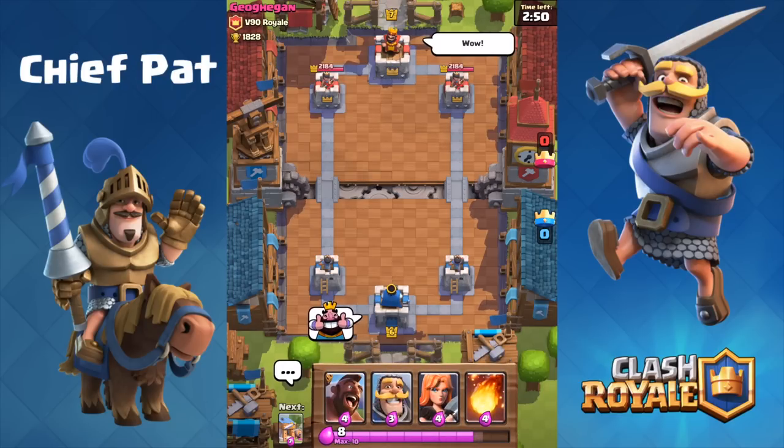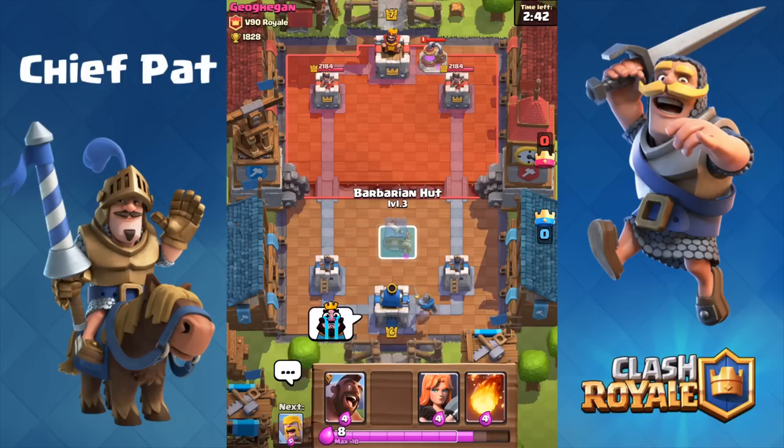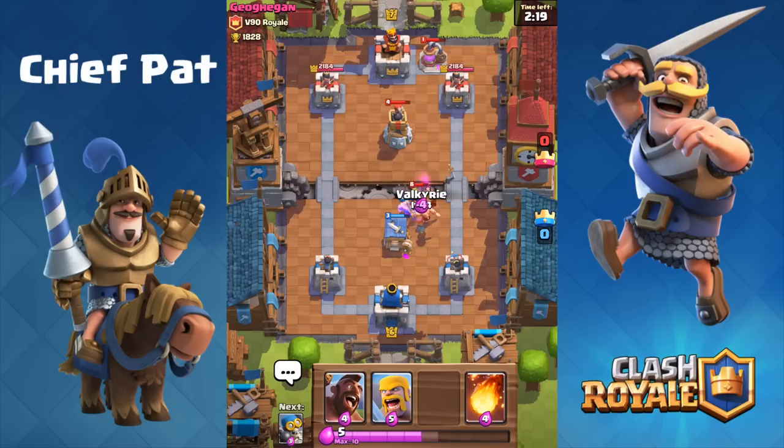Our next battle is against Geohagen — I don't even know how to pronounce that. Knight in the very back as a slow-moving troop. He drops an Elixir Collector that's only level one. I'm going to start with our Barbarian Hut on the right-hand side, and he drops a Bomb Tower. Now the Bomb Tower is the tankiest defense in the entire game — it's going to be super annoying for us to deal with. We're going to have to probably play our Valkyrie to take out these Barbarians because our two Barbarians can't do it by themselves.